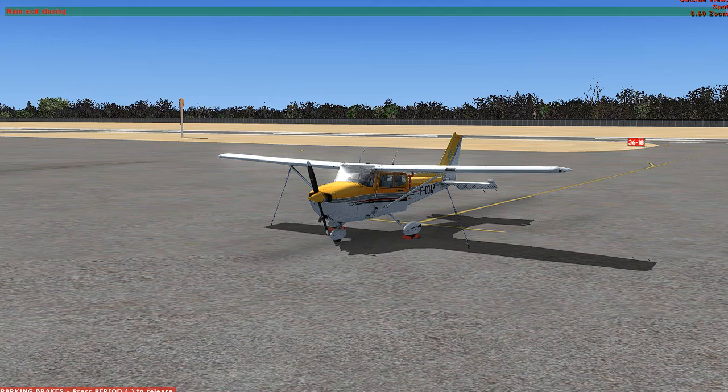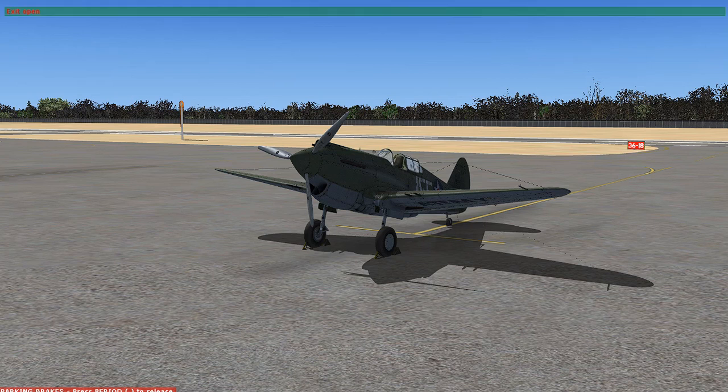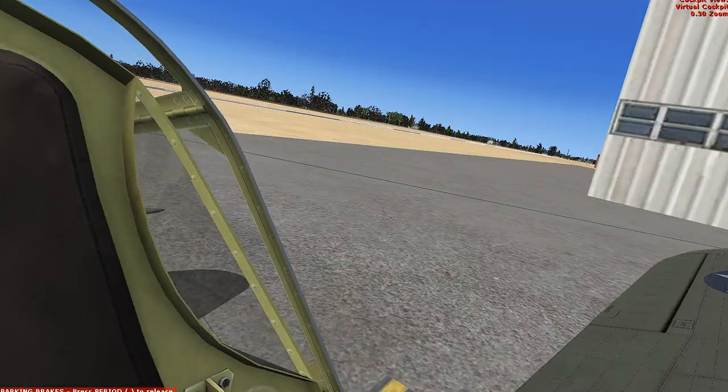Alright, you guys might recognize this aircraft if you've been on my channel long enough. This is my Curtis P-40B Warthog - another A2A Simulations mod. Let's look at the last YouTube video I made of this - wow, 10 months ago. So it's been a lot longer than I thought, almost a year. But anyways, let's go on and jump into this one and fire it up. Again, it's negative 15 degrees in the simulator, to mimic the coldest day of the year here in 2021.